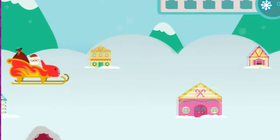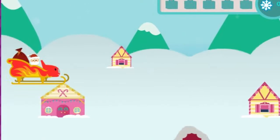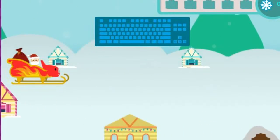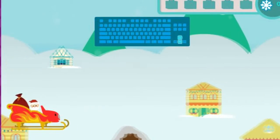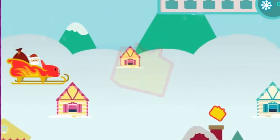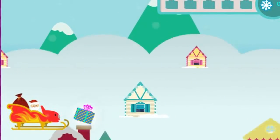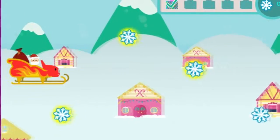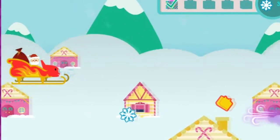Santa needs to fly over the rooftops to deliver Christmas presents, and Blaze and you get to help him! Click the up and down arrow keys to move Blaze and Santa. When you see a chimney with a present above it, fly over it to drop off a holiday gift. Perfect delivery! Right down the chimney.